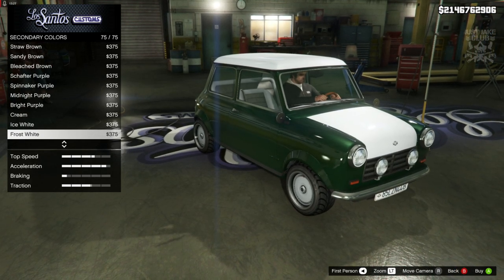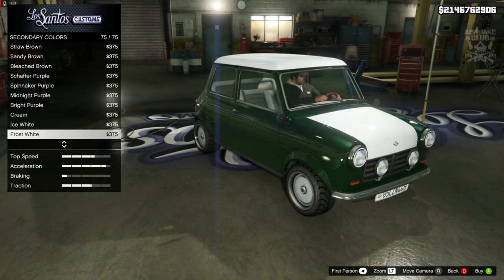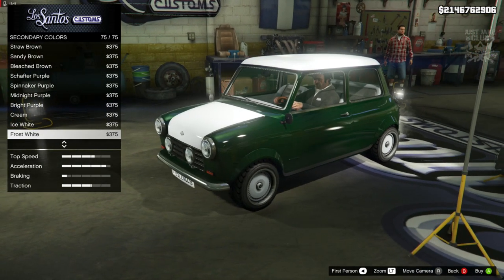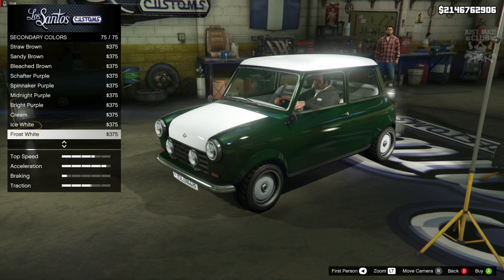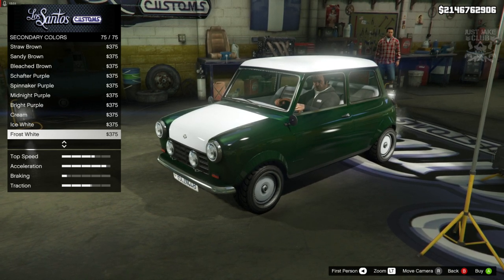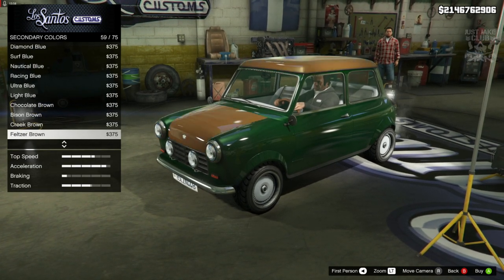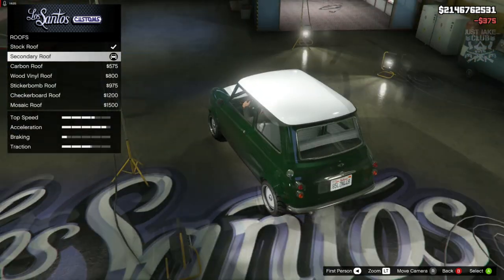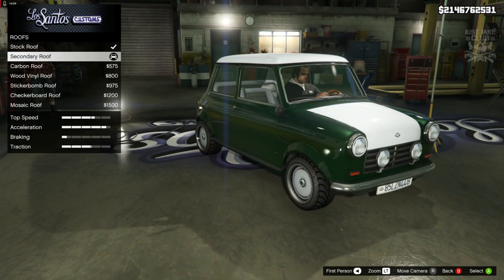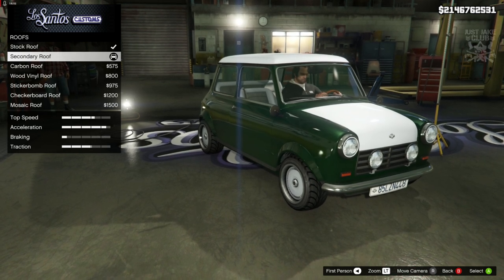You know what, I'm going to go with the white roof — mainly because Moog's car does have a white roof. I know it doesn't have a white hood, but he has two white stripes on the hood, so that kind of accounts for it. I think it's more like his car with the white roof and white hood than just having it all green. So I'm going to go with frost white for the secondary colour. After selecting the secondary roof option, yeah — I know it's not perfect, but I think it looks a lot better and more like the Mighty Car Mods Mini with the white roof. So we're going to go with that.